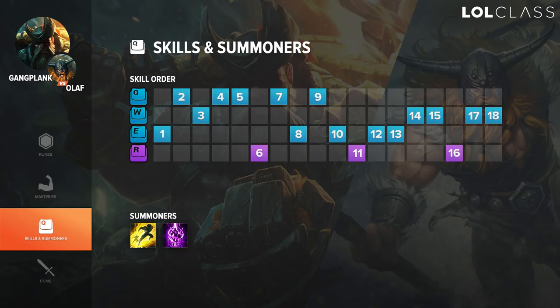Flash and Cleanse is really useful sometimes against most junglers like Jarvan, Lee Sin, etc. You can get away from ganks pretty easily without getting chunked too hard or having to blow Flash.